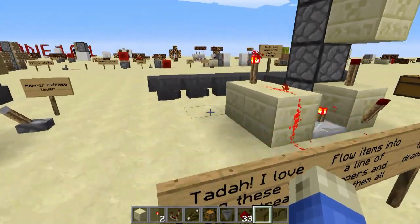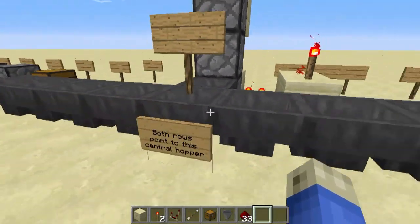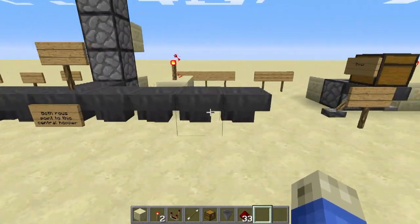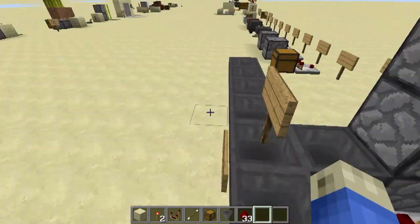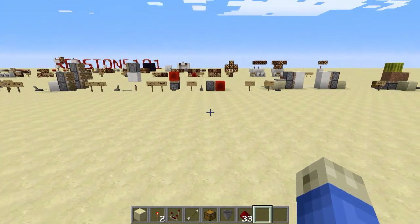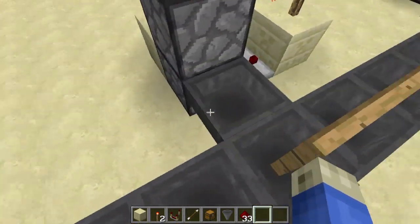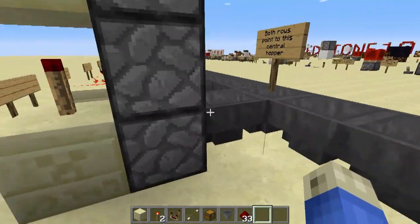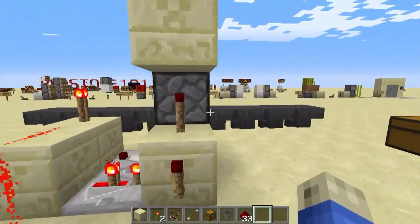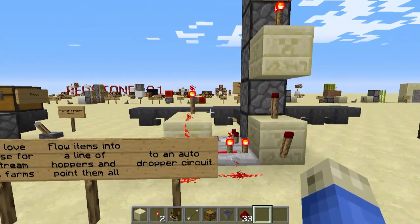I love using these things for automated farms. Imagine you had a line of hoppers, all pointing into this one here, and likewise on this side, and you had a farm of some sort — say a tree farm. You let all the leaves break into water streams flowing into all these hoppers. All of them will funnel items into the dropper and automatically move it up into some chests. This could be underground under the floorboards, moving it up into your output chest automatically for you — you don't have to go and pick stuff up.